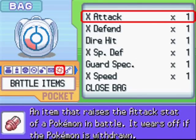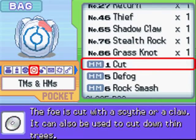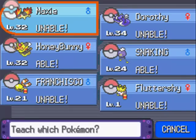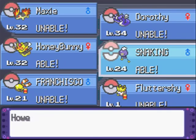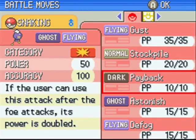Let's get Defog. Before Snaking does not learn it — I'm pretty sure it does. I think I did use one. Yeah, another little story: I found a Shiny Drifloon on the GTS.